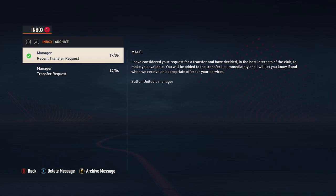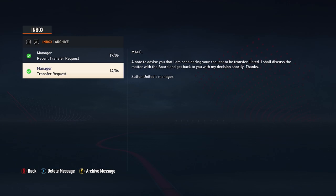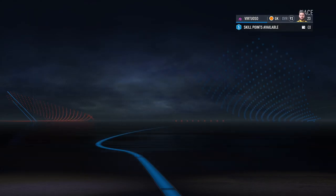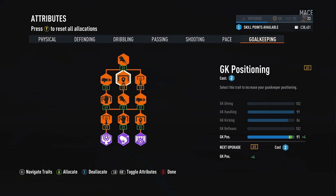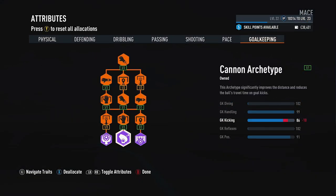So first things first, save your game at the beginning of the transfer window so you have that there. Because what you're going to need to do is lower your player's rating down quite a bit. I'm 93 rated, so we go into the player attributes and get rid of all the archetypes to lower the rating — I think it goes down to 86 rated.